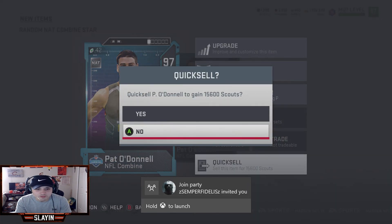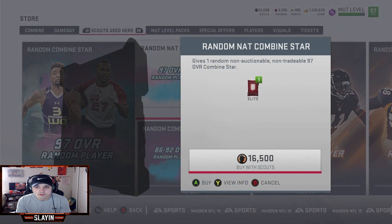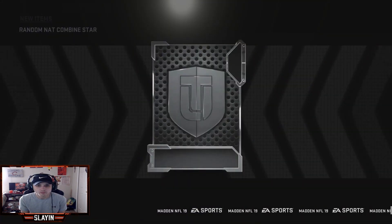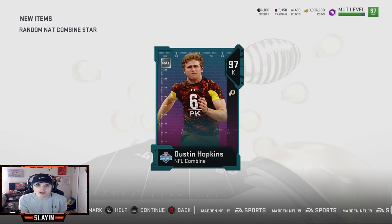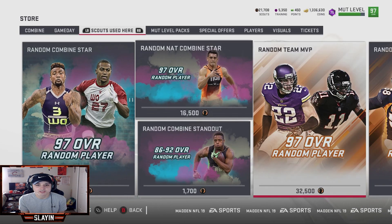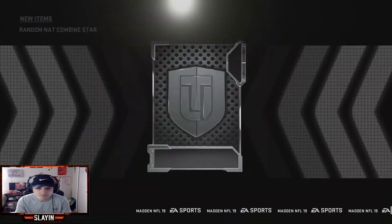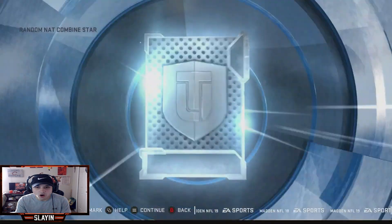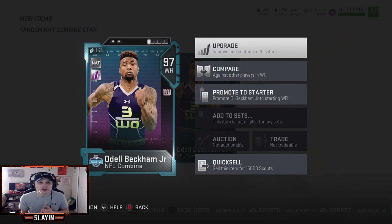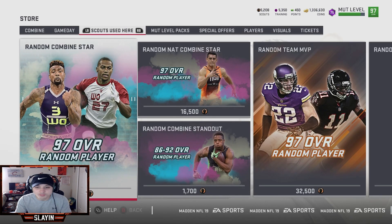That's a diesel punter right there. Come on OBJ, come home! We're on five or six rolls now — OBJ is coming, he's going to be in these next two packs. This one's it right here — OBJ! I knew it! OBJ is coming home — 97 overall Odell Beckham Jr., 95. He looks good. That's not too bad at all, I'm happy with that.